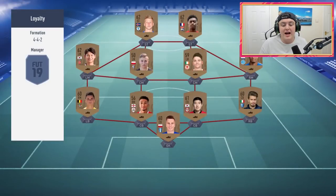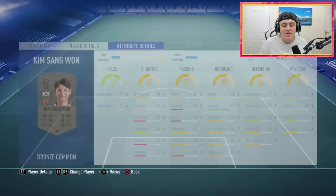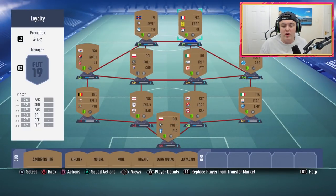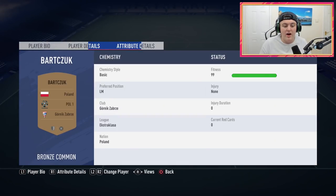I'll show you guys what loyalty actually looks like. Loyalty looks like the little green things here — the little green at the bottom of the shield. The little green is what loyalty is. And this is what loyalty does not look like: the little grayed out one.